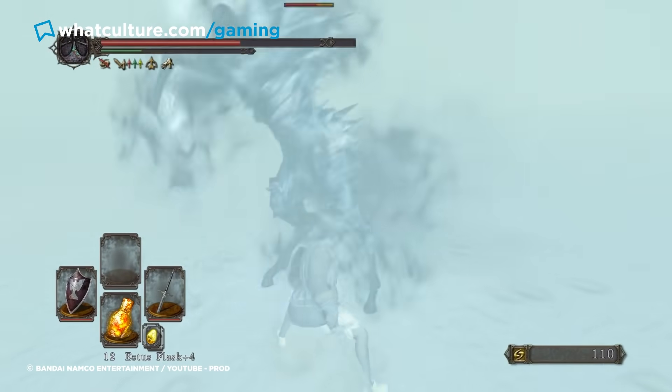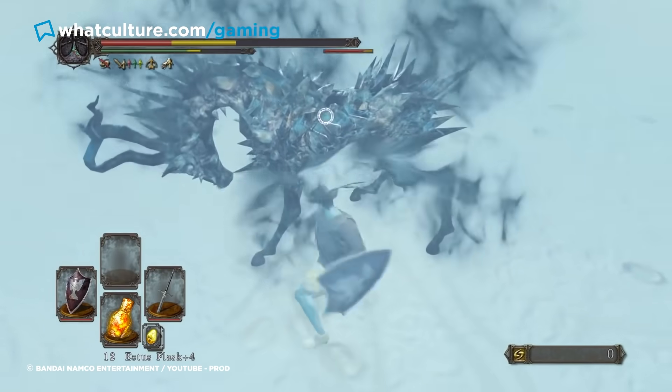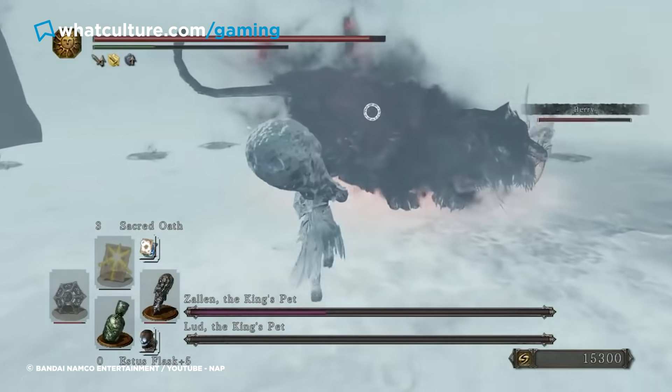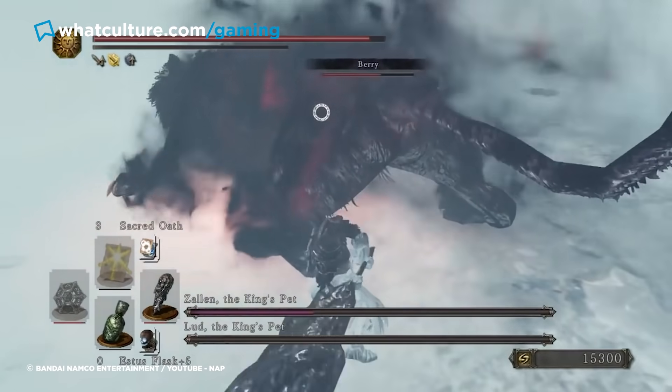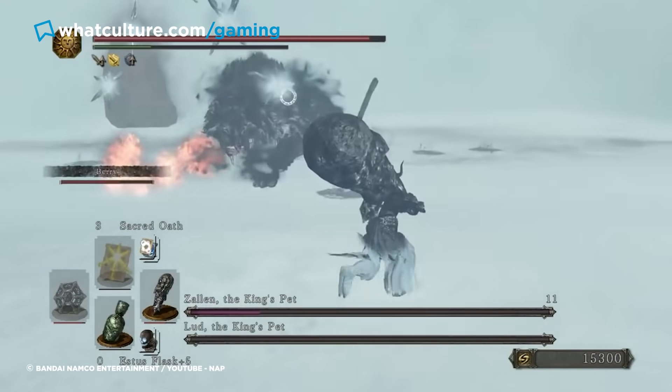Moreover, this area will throw tough unicorn-like enemies at players when the blizzard is active — they hit hard and come out of nowhere, meaning players need to act fast to survive. Throw in a boss fight against two large tigers at the end, and Frigid Outskirts is easily one of the cruelest areas in the Soulsborne series. Even more stressfully, there is no bonfire in this area, so if you die, you have to go all the way back to the top.